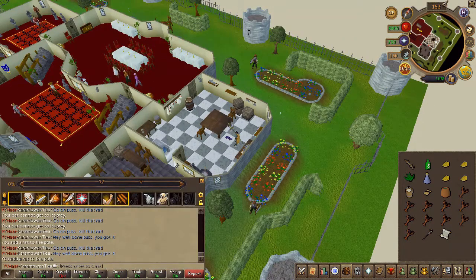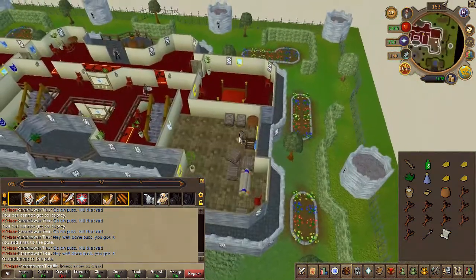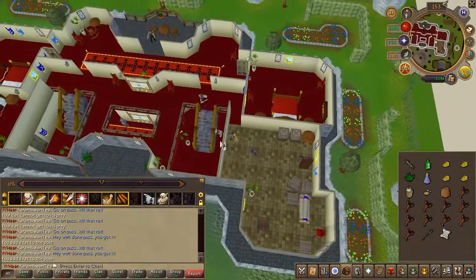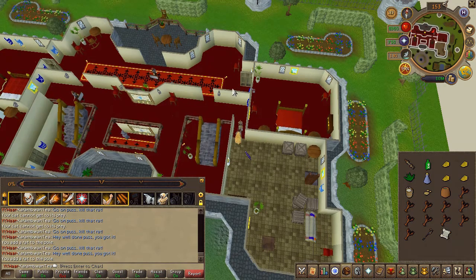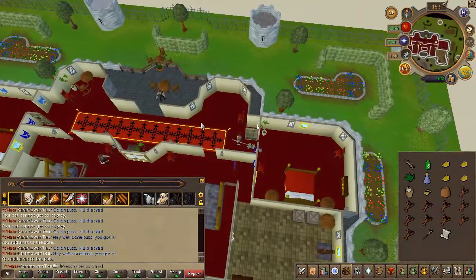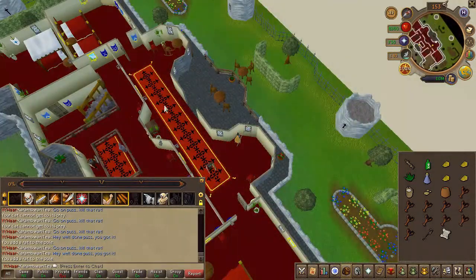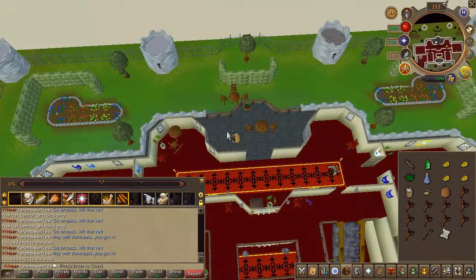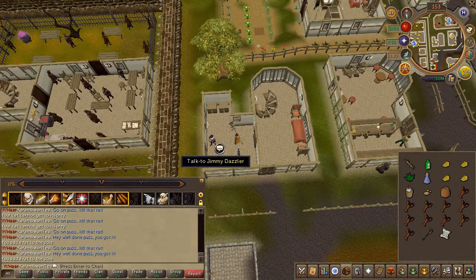Once you have caught the six rats, go ahead and exit the building on the trellis the same way you came in. Instead of being in the garden, you will find yourself with Jimmy Dazzler. Go ahead and speak to him.